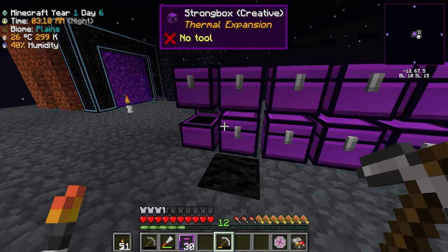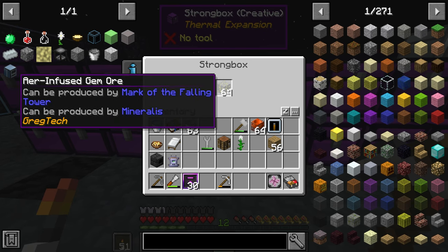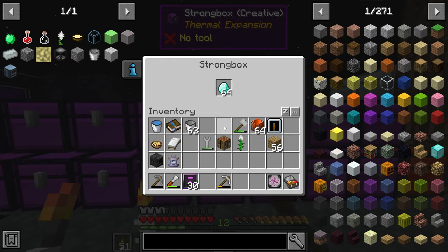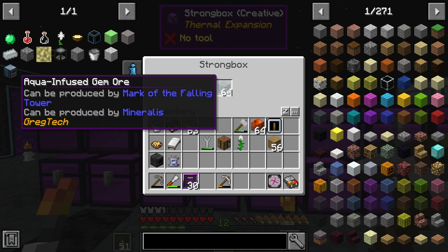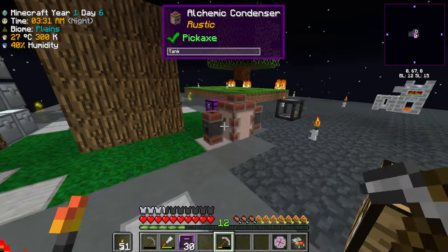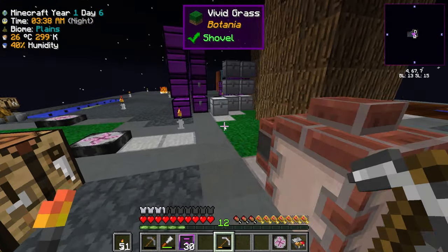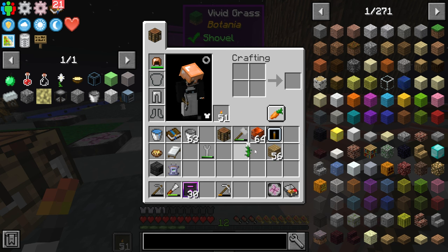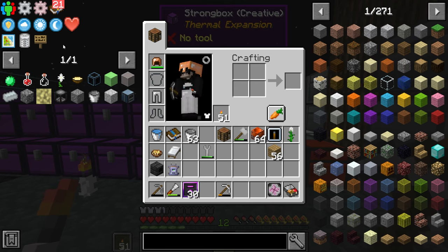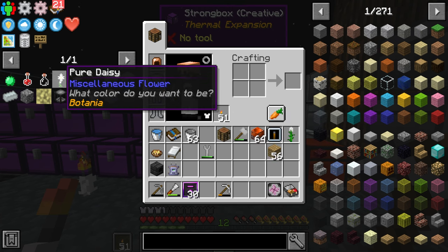I found myself some pure daisies, got a bunch of new ores that we're gonna need today — for example the air infused gems, and I believe one of these has the aqua infused gem ore as well. We're still missing quite a few things like the ignis and ordo, but we do have the entropy ore, which is pretty good.